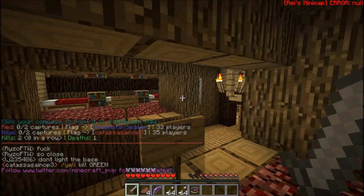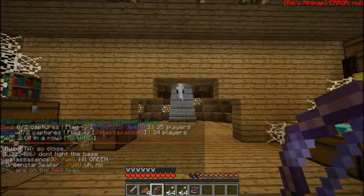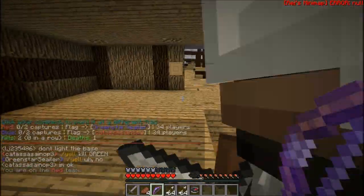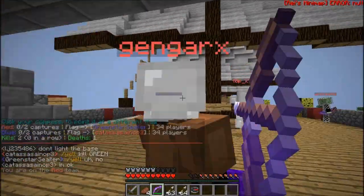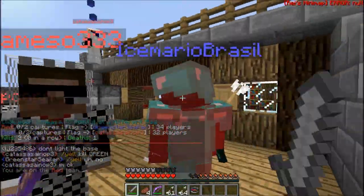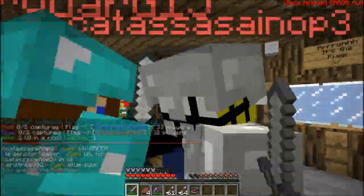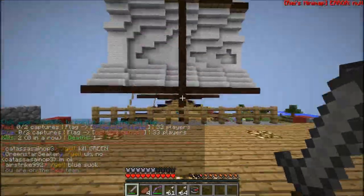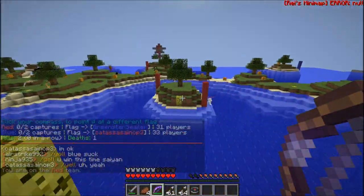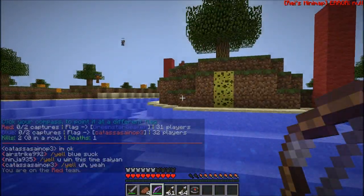An Archer would be a better class on this map with all the water — about 20 blocks away is a one-shot kill with the bow. Let's find a sniping point. There's a Heavy in our base — let's take him out with the sword. Oh yeah! Does he have our flag? You can tell when they have your flag because wool is coming out of their body.